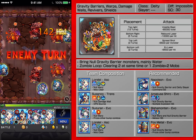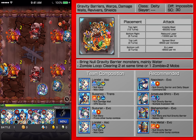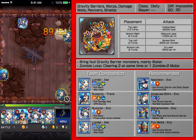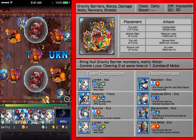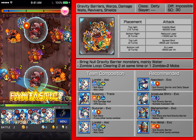I brought three pierce monsters just to proc Susano, so it all depends on Susano's positioning. All of them have no warp, so I should be able to get to Susano no matter where it is, as long as the gravity barriers don't screw me over. Let's go get to Susano.